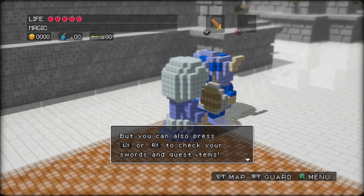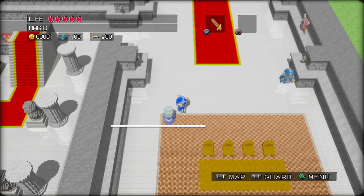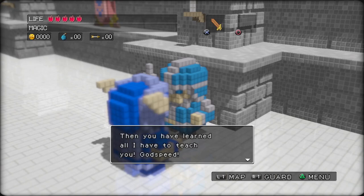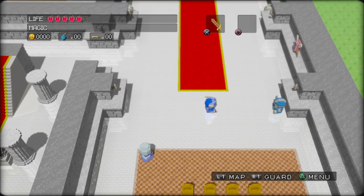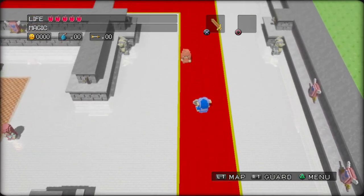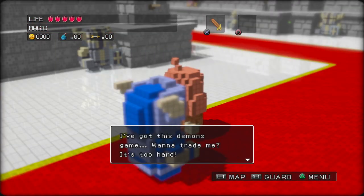Have you pressed triangle yet? That's how you equip weapons and use items. You know that X uses your sword, but do you know the spin slash? Then you have learned all I have to teach you. Godspeed! You can spin — some weapons cannot spin. We'll get to that when we get to that.